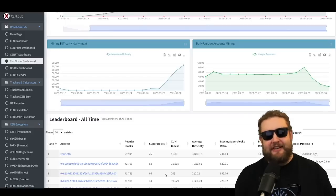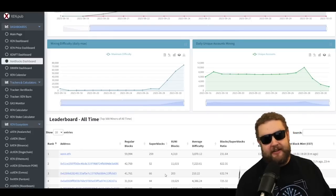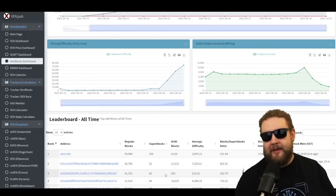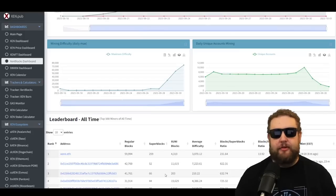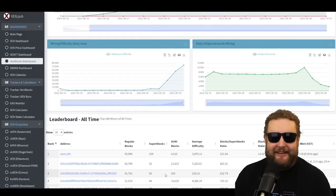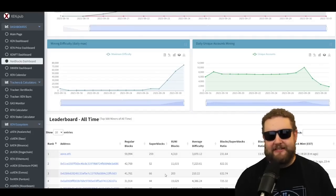Shout out to Joseph — check out the charts he makes. Definitely head over to zen.pub; it's an awesome website for everything Zen. You can track your Zen, your DB Zen, and now even ZenBlocks. As you can see on the mining difficulty chart, it's basically going straight up. For the first two weeks when we were only CPU mining, the difficulty never even got above 10,000, but since then it quickly rose past 10, 20, 50,000 and doesn't seem to be slowing down.